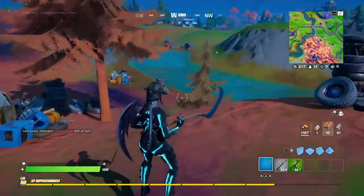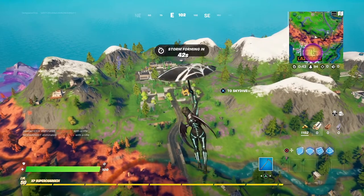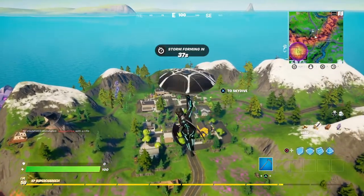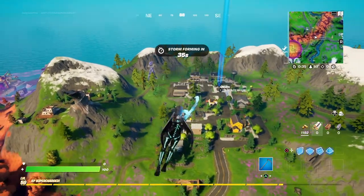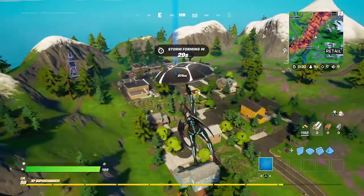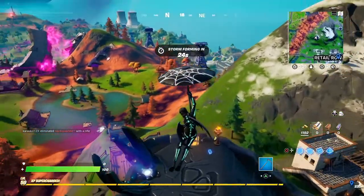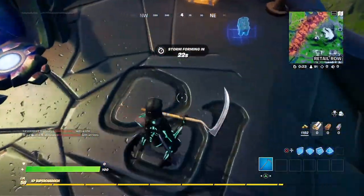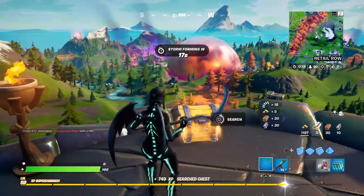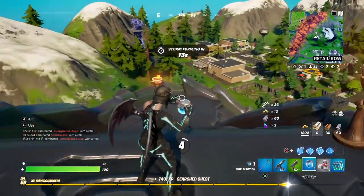Now I'm heading towards Retail Row — there should be a lot of cars parked outside of the stores and stuff like that. It's not too crazy out here. I see two chests — yes! And what is that, a blue shield? Blue slurpees? I'll take those. Blue SMG — not a bad start — and a pistol.